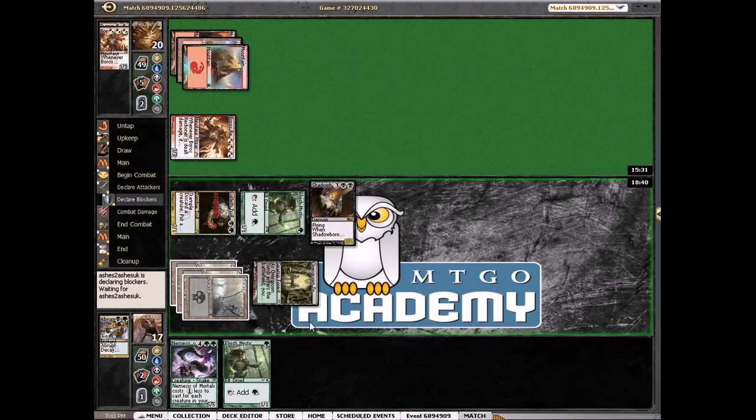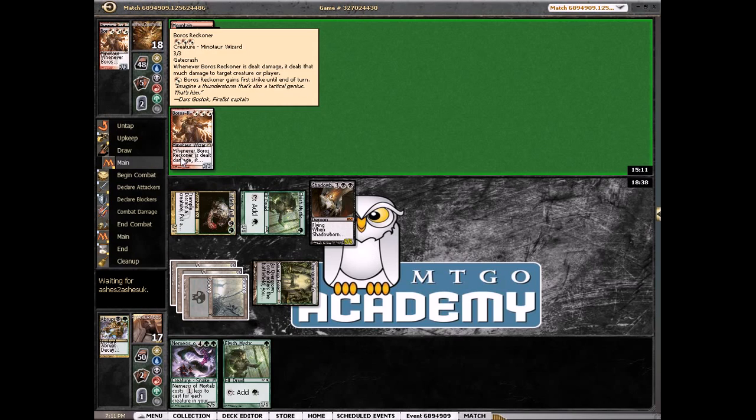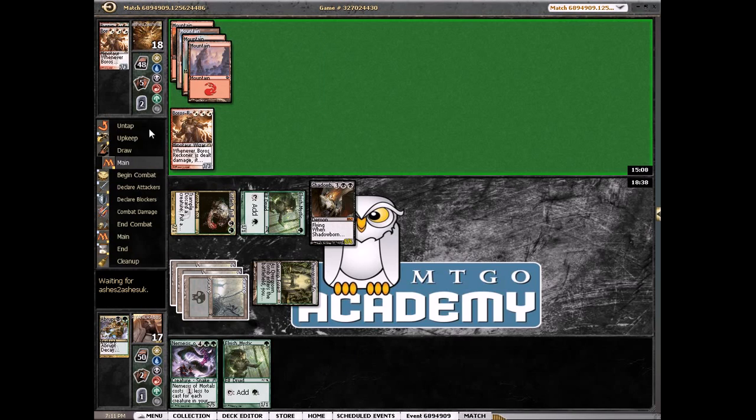I guess we'll attack for two here. I'm not going to block — I don't think he has any ground haste creatures. One plan we could do is just sacrifice the troll, attack for five, and play Nemesis of Mortals — but then we have to worry about this Reckoner. Probably just keep it on defense. We could also block and take five, but then the Reckoner's dead and he might actually shoot back here, or he could first-strike kill the demon — which I'm okay with too.